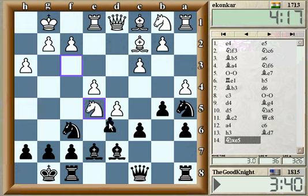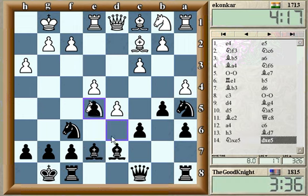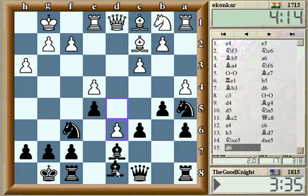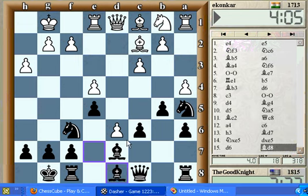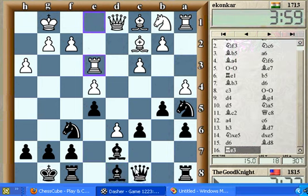This move I wasn't expecting. I don't understand what's going on here. This is a piece sack. He just sacked a knight for a pawn there. I have no idea why. Now this is a passed pawn, but...